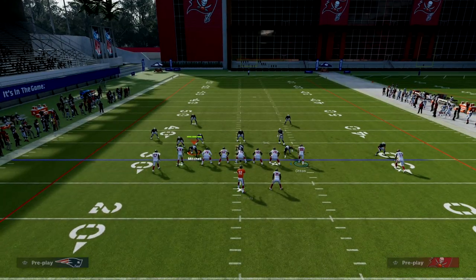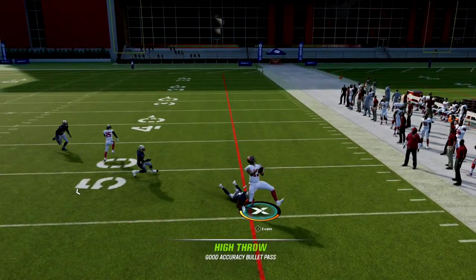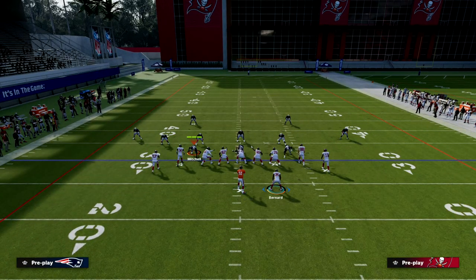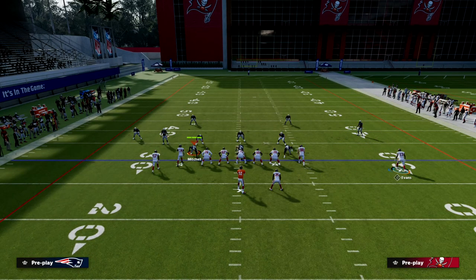His first read was to look right. If that guy was one-on-one, as soon as the DB turned his hips he would make an aggressive catch. He had Harold Carmichael, who in Ultimate Team is like 6'8" and probably the best aggressive catch player we've seen.